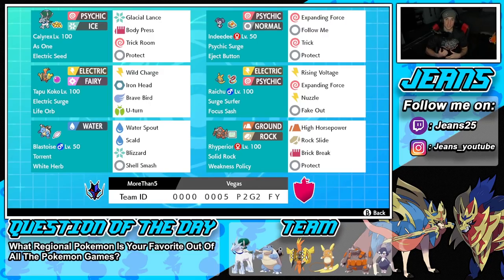Next is Alolan Raichu, which pairs perfectly with Tapu Koko due to its Surge Surfer ability — whenever there's Electric Terrain it doubles its speed, so most of the time it's going to outspeed opposing Pokemon. We've got the Focus Sash as its item, Rising Voltage for STAB, Expanding Force for STAB and speed control, and Fake Out for flinches.